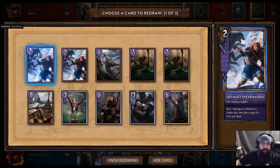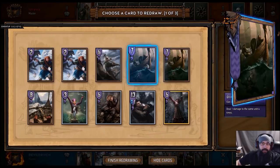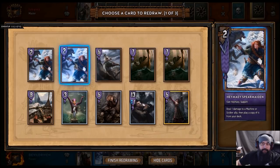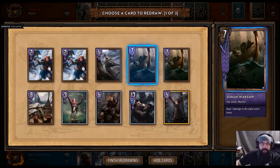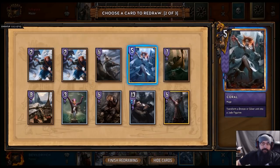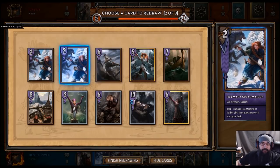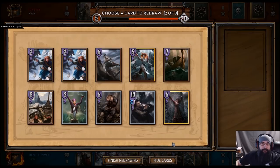So we drop the rain. Do we want two of these? I think we drop one ship. Coral's good — we can nuke that off the bat. We might draw a Lacerate; I don't know if we want to do that. I think we keep this.